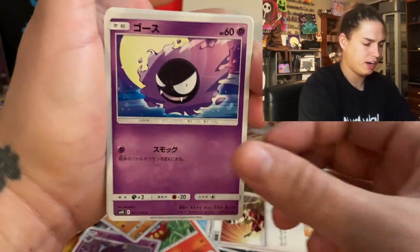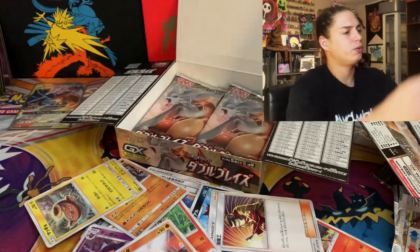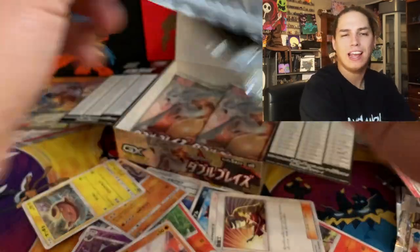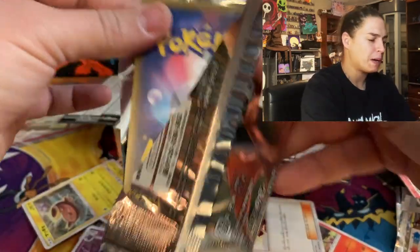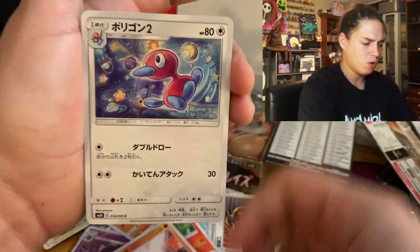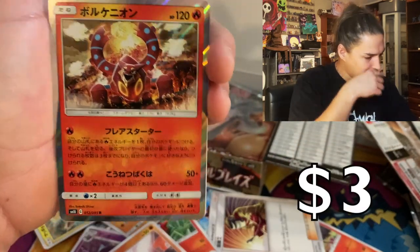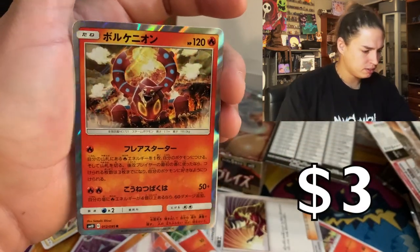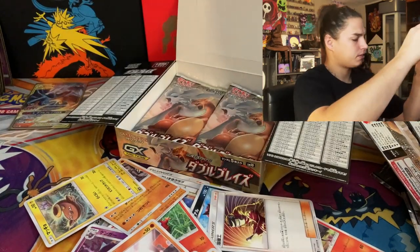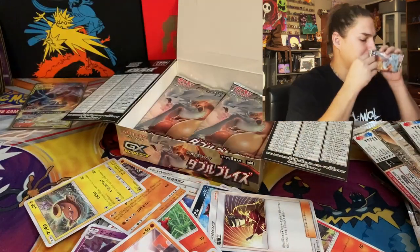I hear the rain! What a beautiful rainy day to be sitting inside opening packs. Polywog, porygon 2, slowdane, and a volcanion — just a little volcano guy. Still got quite a few packs.